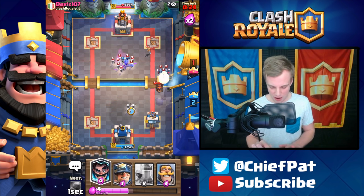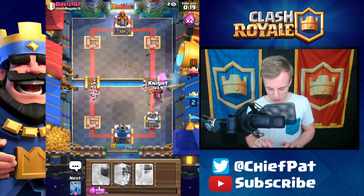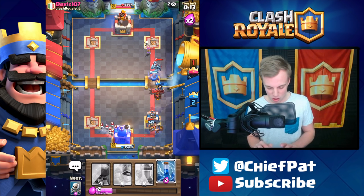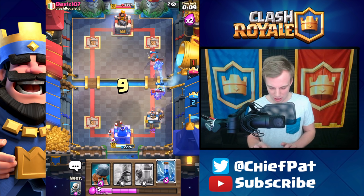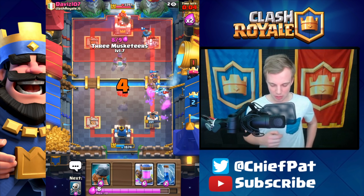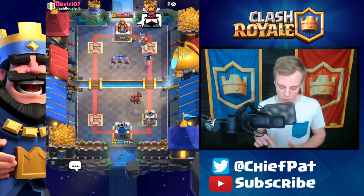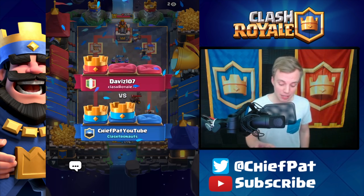Now he does have an opportunity to play his balloon, which is a little bit frightening. He's not actually going to need the Knight against it. We need to cycle to our Three Musketeers as fast as humanly possible. Only a couple of seconds left on the clock — actually, we don't even need to cycle to it. He's going to use his Lightning Spell, but instead, let's use our Three Musketeers. Barely any HP left on the tower, but we're going to pick up a victory against David. GG, well played. What a fun battle and a trio of games using this deck.